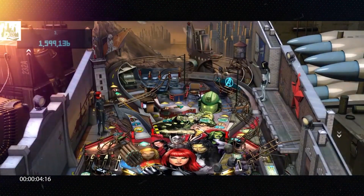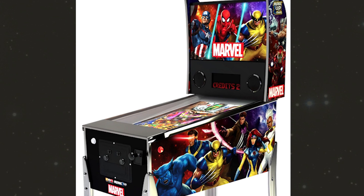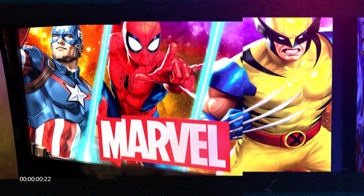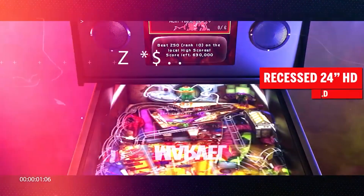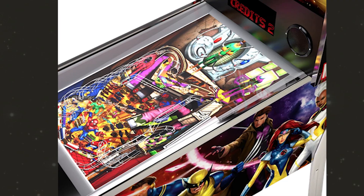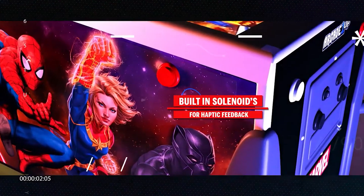Next is the Marvel Pinball machine, which seems pretty interesting to me, though I don't know where I'd put it in the game room. I haven't found too many details about the games on it, but it's going to have the Zen Studios Marvel Pinball game at least. It's got a 7-inch display screen for the score that's animated, and the main table itself is a 24-inch screen recessed down inside so it looks more like an actual pinball playfield.